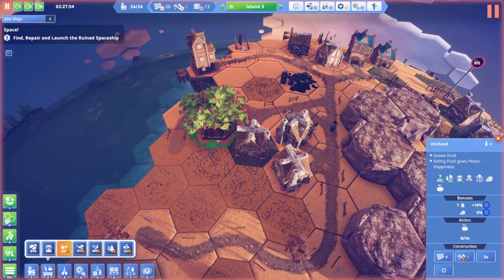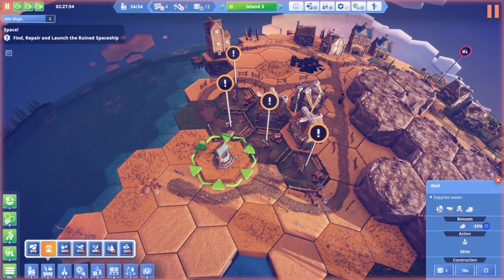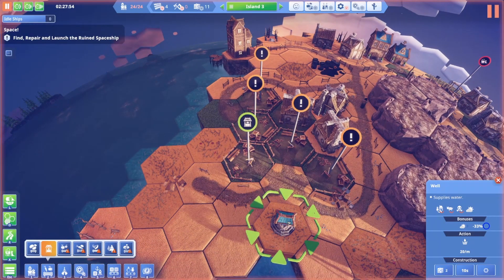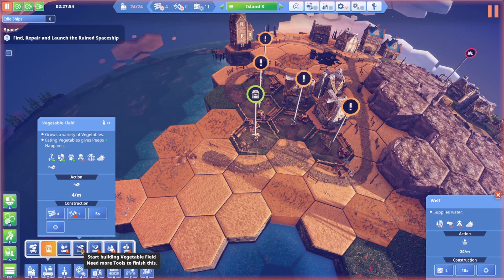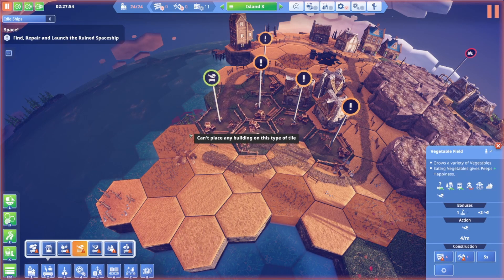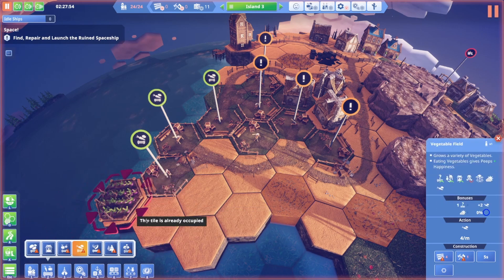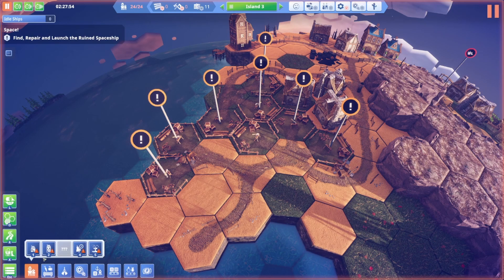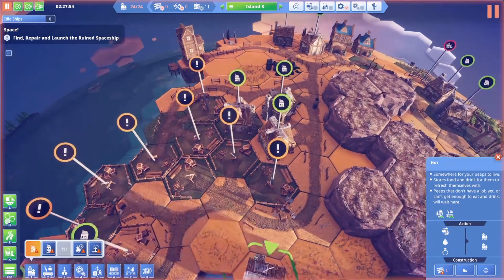Basically people will eat potatoes to survive, but all the other foods that aren't potatoes - like veggies and orchards - they all give a bonus to happiness. So realistically I'd rather them eat something else. Let's grow some veggies over here as well, and then we're going to want some houses around here - let's put some houses in. That should be some pretty good bonuses.